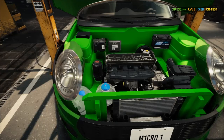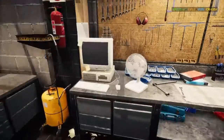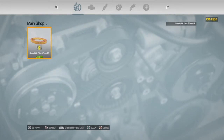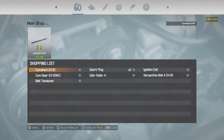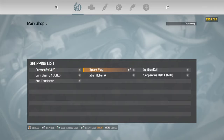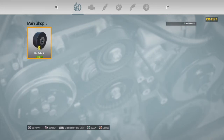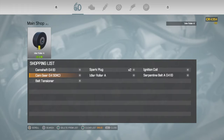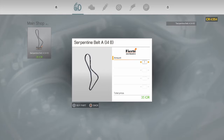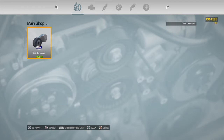Let's get these parts and get with it. Level three — gotta order it. So open the shopping list. Sparkolators aren't in this section. Ignition coils aren't in this section either, Fat Man. Idler roller A. Serpentine belt B. Belt tensioner.